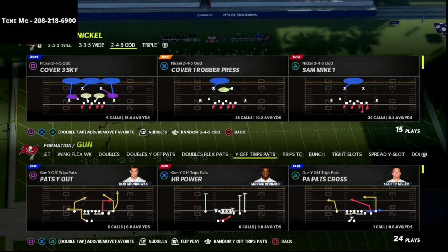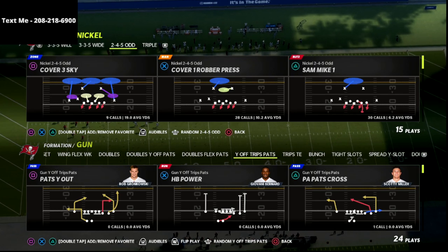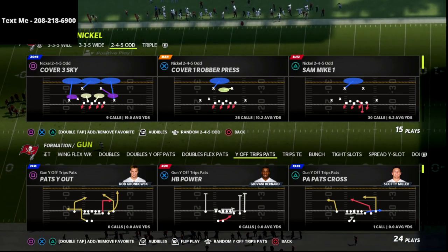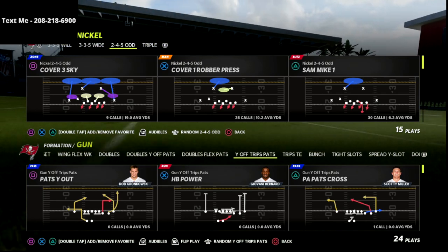In this video I'm going to show you one of the most underrated route combinations in this game — a combination that you can utilize to pretty much beat every single defense, including 30-yard cloud flats, meta Mabel coverages, and all of that stuff.